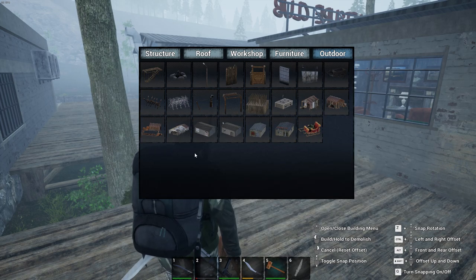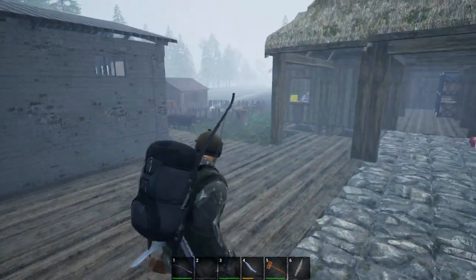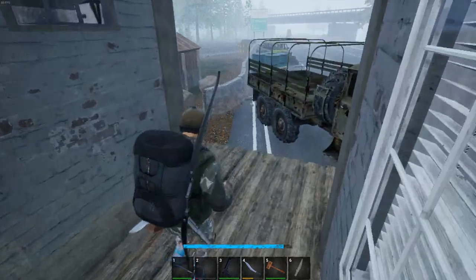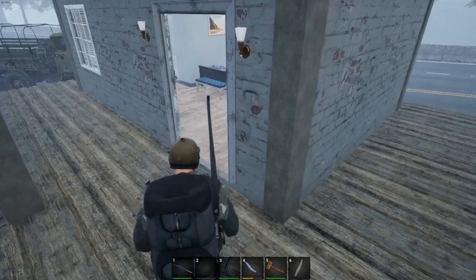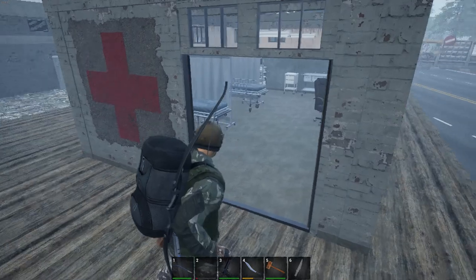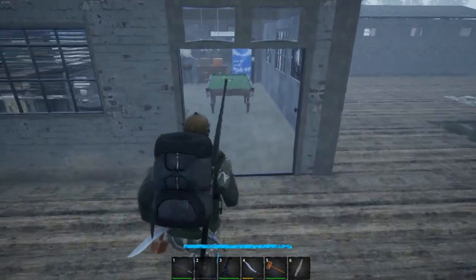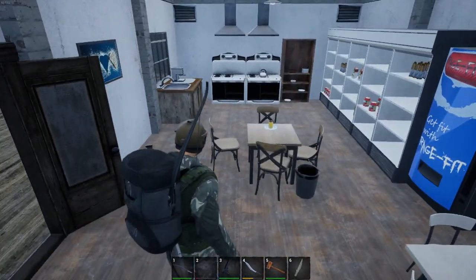These have to be placed within the radius of the control center, which is a pretty big radius. I have the livestock farm and the quarry for them to bring me those goods. There's the quarry back there. I do have the house built, and the medical room, which I just built last night. The leisure club and the canteen is what I have.